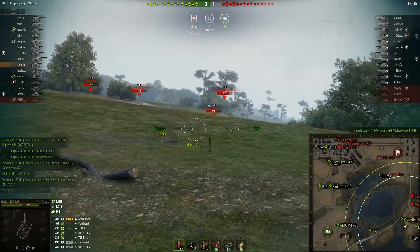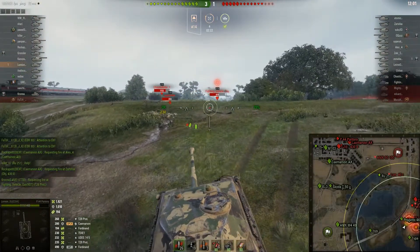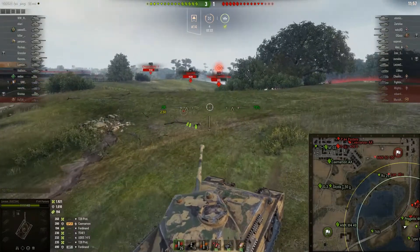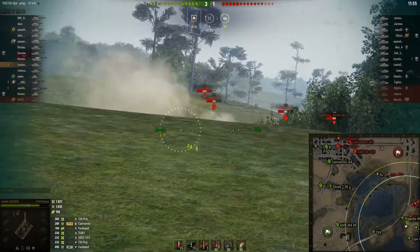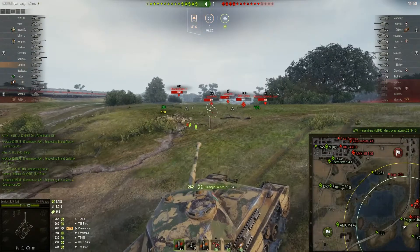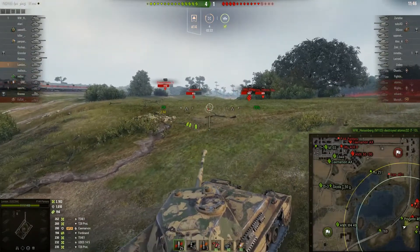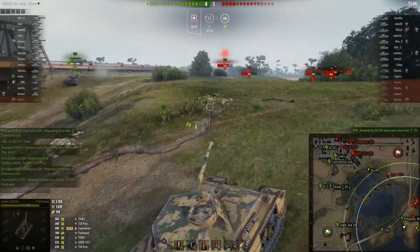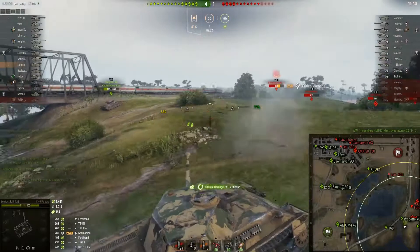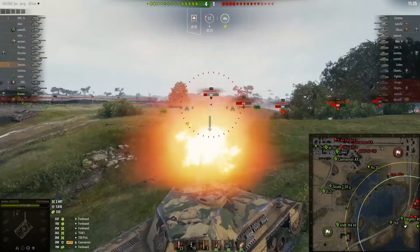You can see the T-28 prototype had to turn his turret to the side. So far I've had side shots into the T-54E1 — the tier 9 American autoloader — the T-28 prototype, which is a tier 8 American turreted tank destroyer, and the Ferdinand, a tier 8 German tank destroyer. I've just tracked him, so knowing he's fired I can go back up again.